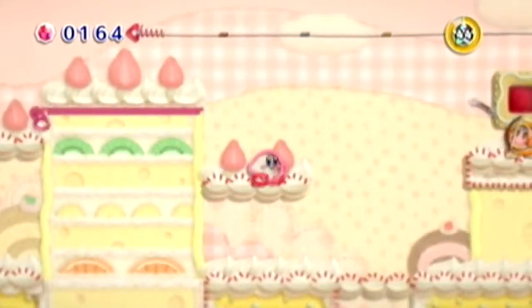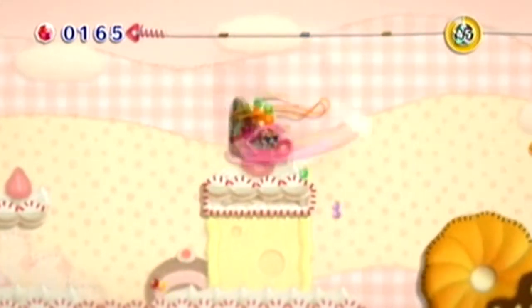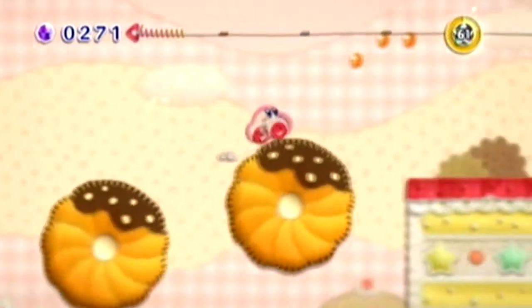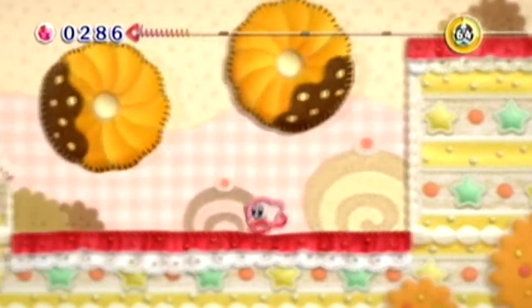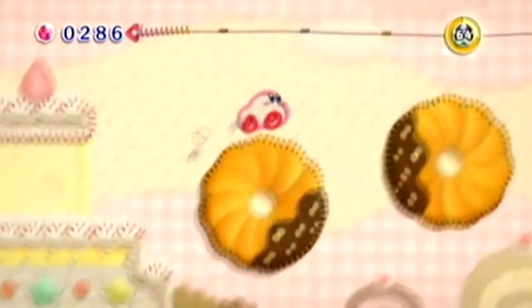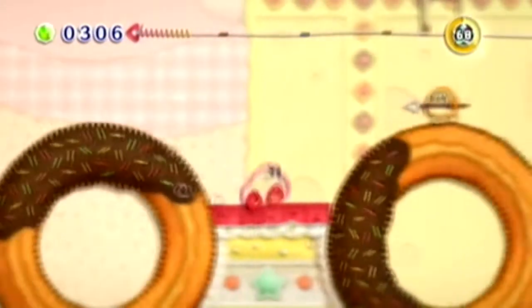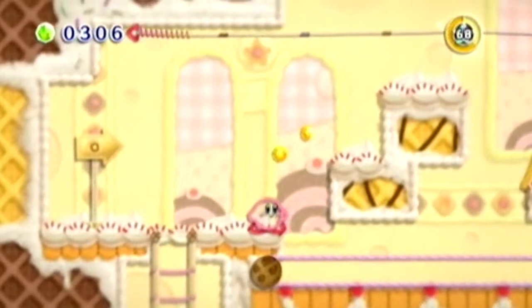Go ahead and break that open and get some more beads. This level is actually really fun. There are some cookies — the game calls them donuts. Those look like a certain type of cookies with chocolate on the bottom. We've got some chocolate donuts with sprinkles. Personally, I don't like sprinkles on my donuts.